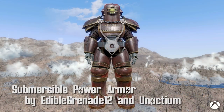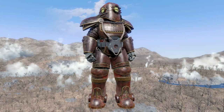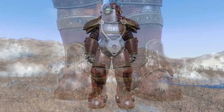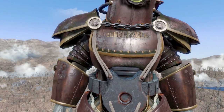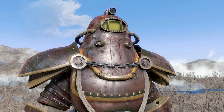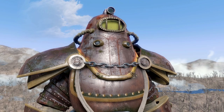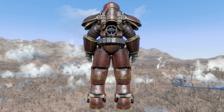Submersible Power Armor, Bioshock-inspired by Edible Grenade 12 and Eunoctium. This is a fantastic standalone power armor, and the inspiration from Bioshock really stands out and takes it to the next level. The power armor is found by following the clues from a note in Diamond City, and when you get the parts, just apply them to any power armor rig of your choice and get to explore the seas. There are two different helmets, in which you can install the submersible rebreather, which increases your oxygen supply while underwater, and there are also marine foils for your legs for increased movement speed underwater. This looks amazing and totally looks like it could have come straight out of Bioshock.